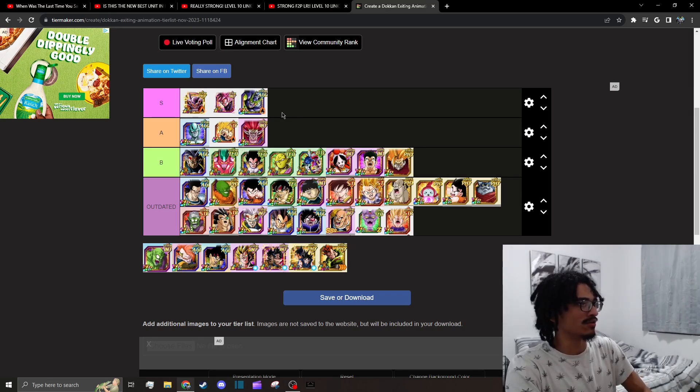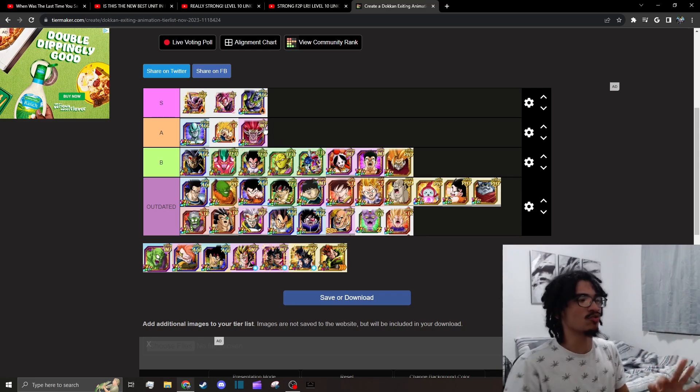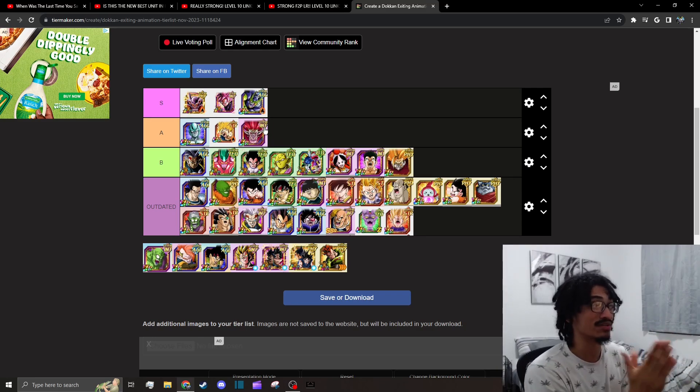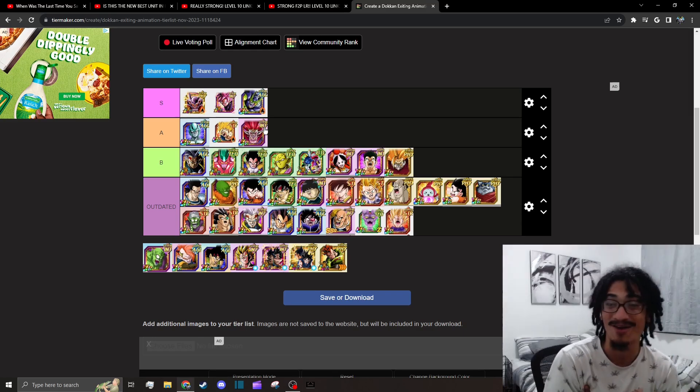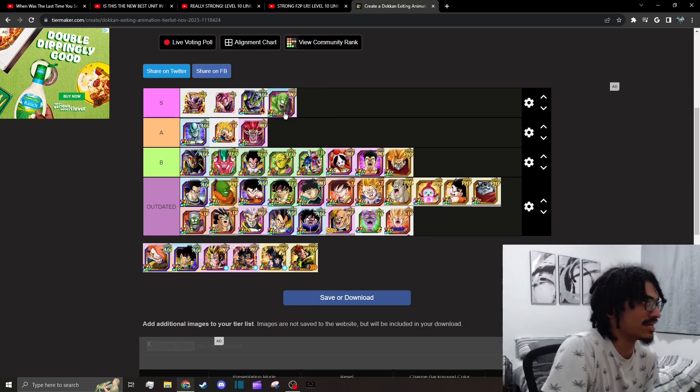They did make good exit animations for some of these guys though. AJ Metal Cooler is like the baseline for A tier, and then there's Demigra which is subtle and sweet. I'm pretty sure Demigra is not just fading into a widescreen. Majunior — we're throwing him into S tier for sure.